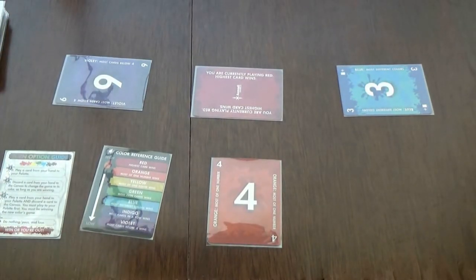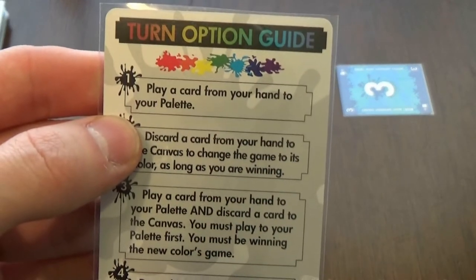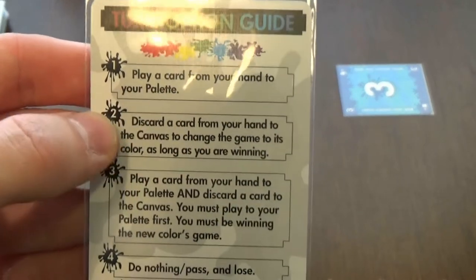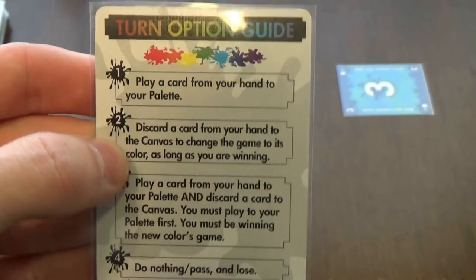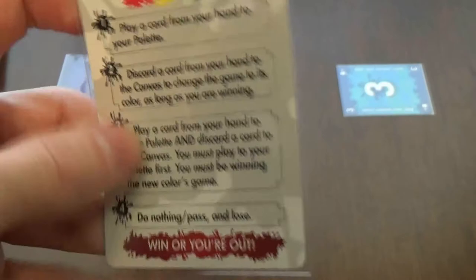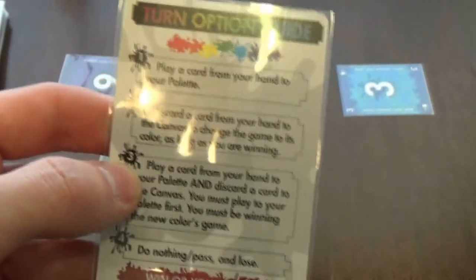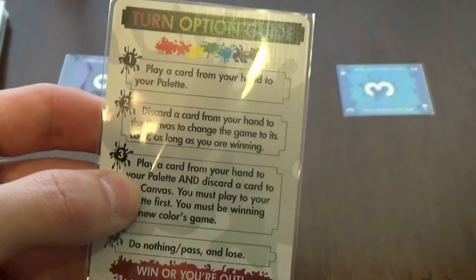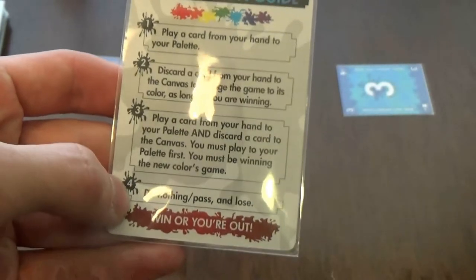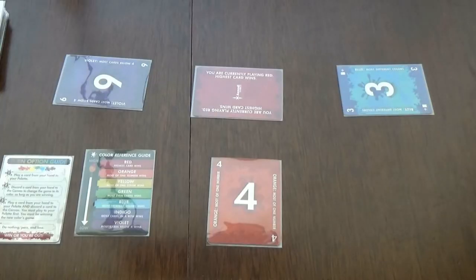So basically, what you can do on a turn: first, you can play a card from your hand to your pallet. You can discard a card from your hand to the canvas to change the rule. Or you can also play a card to your pallet and discard a card to the canvas to change the rule. And the fourth option is that you can just pass.